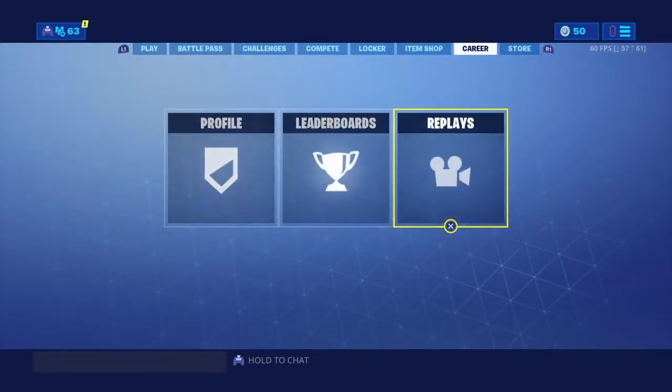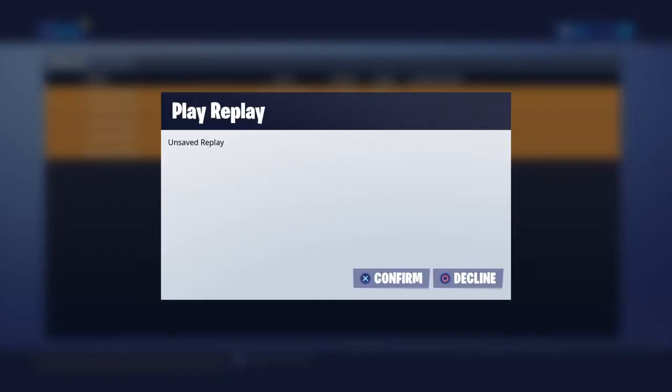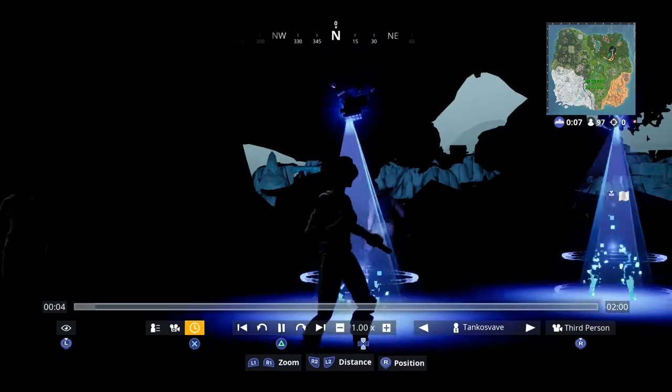So the first thing we're going to do is go over to replay mode. After you've recorded yourself running — like you saw me doing — and recorded whatever that emote is called, once you've recorded those two you want to put some music over it and some text. Hopefully it's your most recent replay. Once you're in replay mode, you want to just wait for this to load.